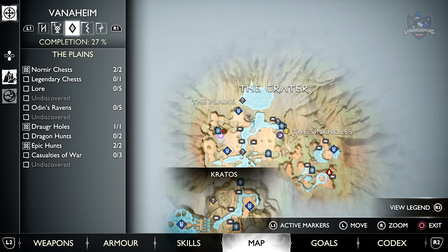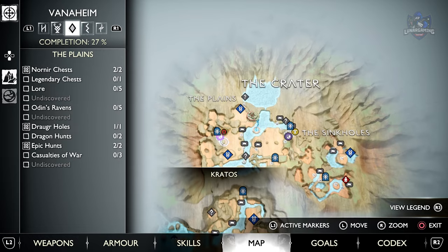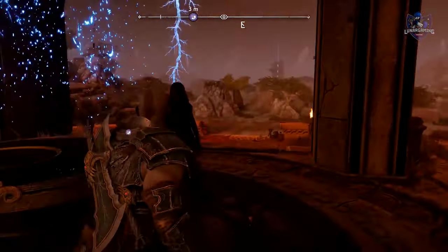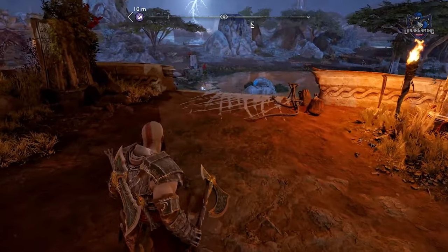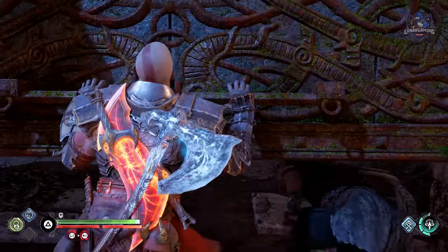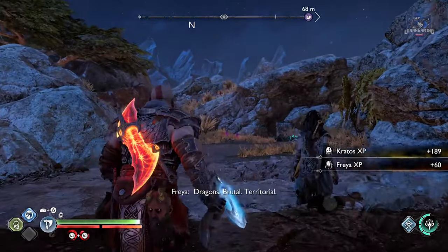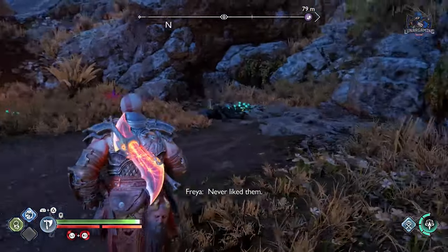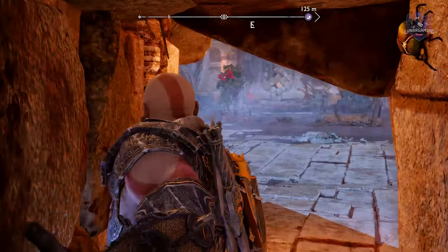Last we have to defeat the Crimson Dread in the For Vanaheim side quest. The quest will start automatically as soon as you enter the crater in Vanaheim. All you must do is head to the left side and change the time to night. Kill the ogre at the gate nearby and head through to the cave and start fighting the Crimson Dread Dragon. Once defeated, he will give you your 9th and final upgrade for your Leviathan Axe.